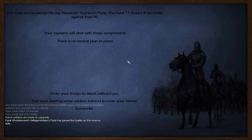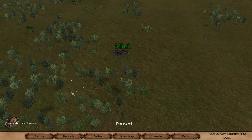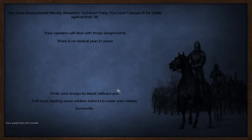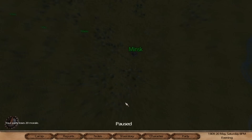Surrender? Or just pull back? He just wanted to defeat me in battle, I suppose. How many men do I have? We'll just lose this on morale. I only have 26 people — how come I'm so slow compared to them?